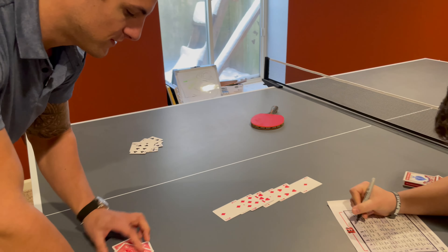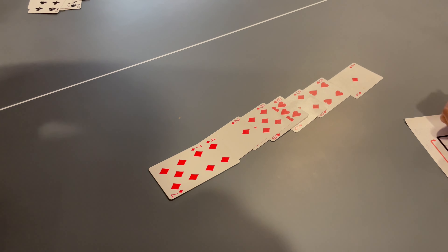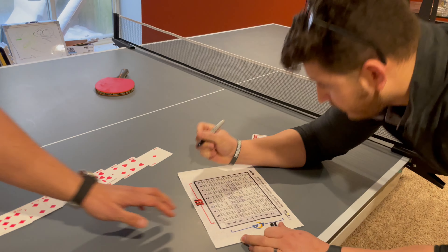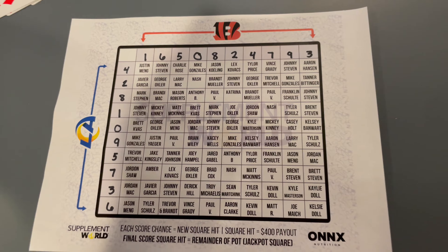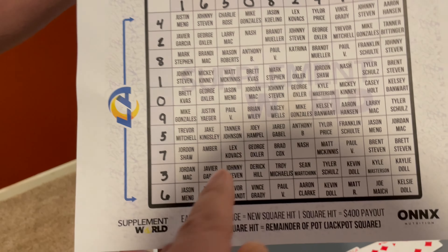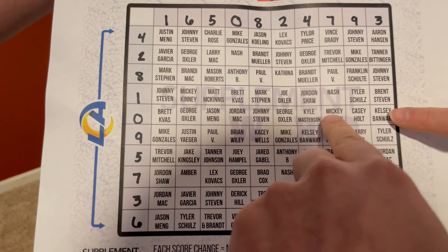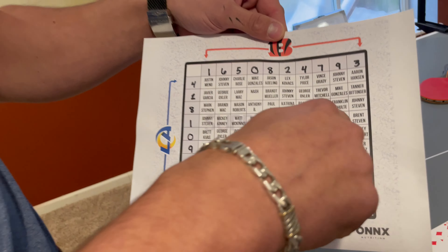Well, he did buy a few of them — he had a 3% chance. Two. Four. Seven. Nine. Three. All right, let's turn it around and take a picture. I'll get the actual image sent to the group so you guys can take a look. Notable squares: Paul Von Felt has seven-seven; Mickey Kinney has seven-zero; George Oxler has seven-zero on the other side. And I have three-zero — that's a good one, the first quarter one.